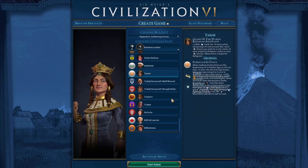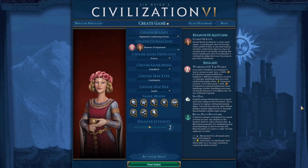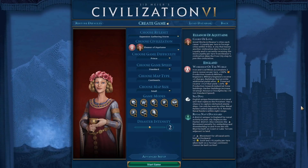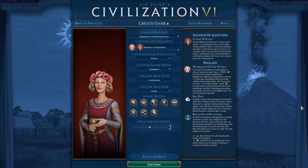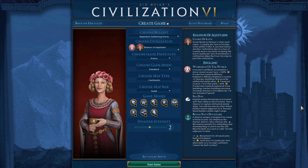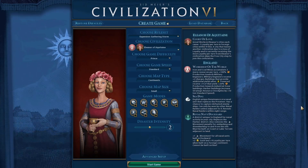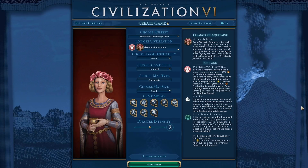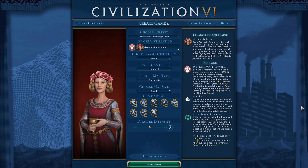Let's get started with the worst civilization in the game in my opinion — Eleanor of Aquitaine, the English version. What do I think would help her? Museums holding double the great works — that was England's old ability before the Gathering Storm patch. I think if they brought it back just for Eleanor, that would make her abilities much better. Also give a production boost to archaeologists, and have archaeological museums and art museums be automatically themed.